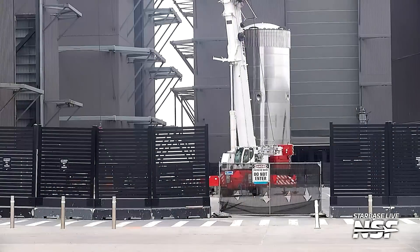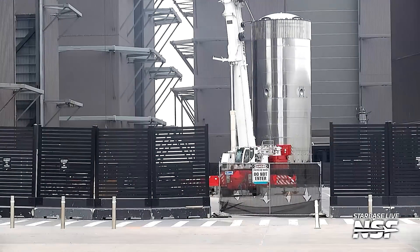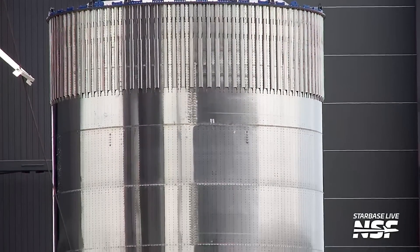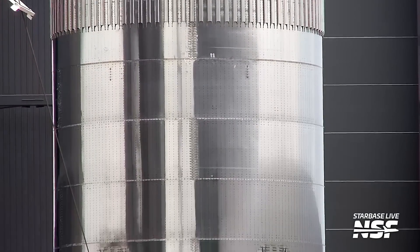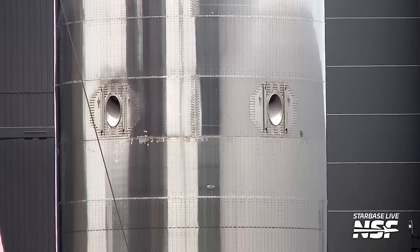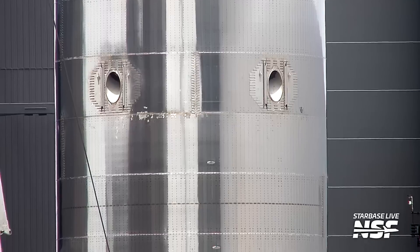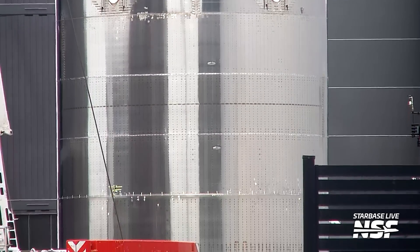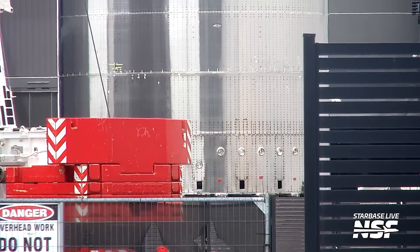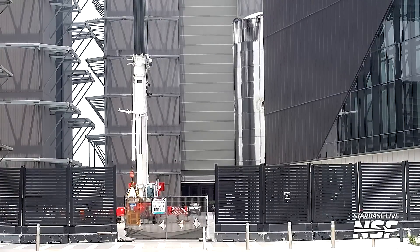We've got some air quotes around "test tank 17." We put the quotes around it when we don't know absolutely for sure, like we haven't seen a label on it or something like that. A little bit of a pause here lets us look down the side of the tank to see the construction, the big ports in the side there, and all of the welds. Are those like markers on the welds maybe? I'm seeing little white things — they look like tape or something, maybe they're marking something off on the test tanks.